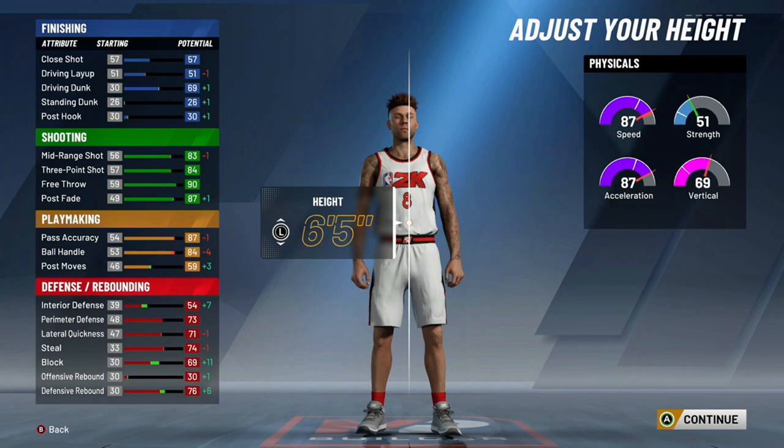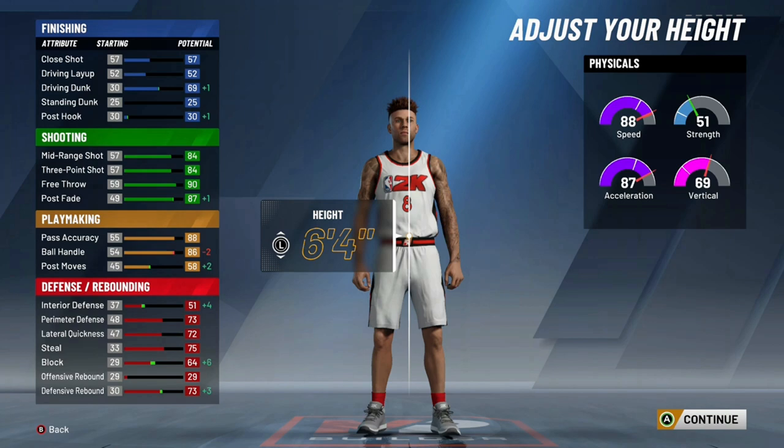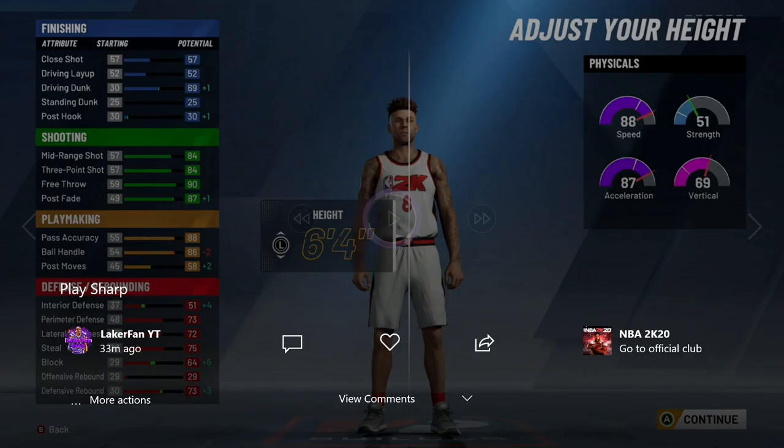The taller you go, the better your block, defensive rebound, and interior defense go. At 6'5 to 6'4, the sweet spot right here — at 6'4 you don't really lose too much as opposed to 6'5 as far as ball handling, speed, and three-pointer go, but at 6'5 you gain so many more defensive things and just more height in general.